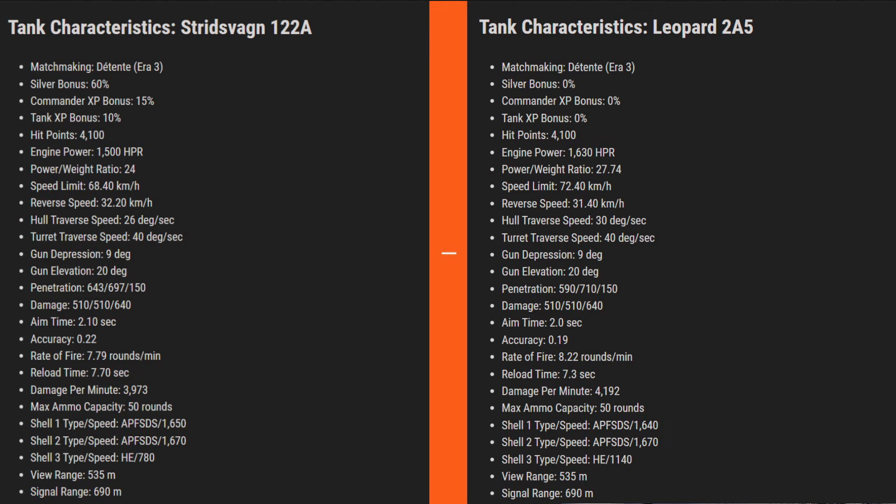Damage is identical for both tanks: 510 for standard and premium rounds, and 644 for HE. Aim time is slightly better for Leopard at 2.0 seconds versus 2.1, and accuracy is better for Leopard at 0.19 versus 0.22 - this is because of the top turret upgrade. Leopard's rate of fire is 8.22 rounds per minute versus Stritzwagen's 7.79, resulting in better DPM of 4192 for Leopard versus 3973 for Stritzwagen.